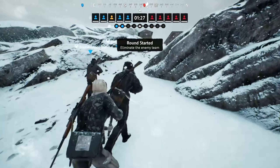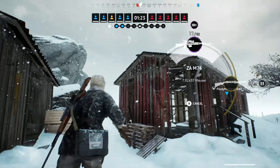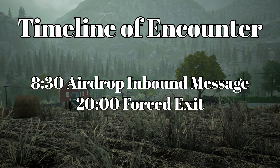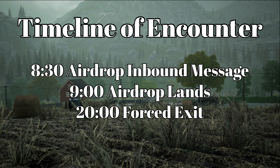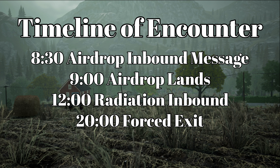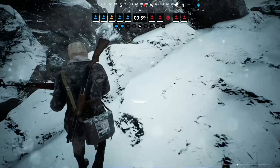Next, we have how far into the match you are when the airdrop incoming message arrives. You get that at 8 minutes and 30 seconds, meaning 30 seconds later at 9 minutes is when the airdrop hits the ground. So you have 30 seconds from that message until the airdrop. Then 3 minutes after the airdrop hits the ground is when radiation enters the encounter, and the radiation takes around 1 to 2 minutes to cross over the entire map, depending on map size and other factors.